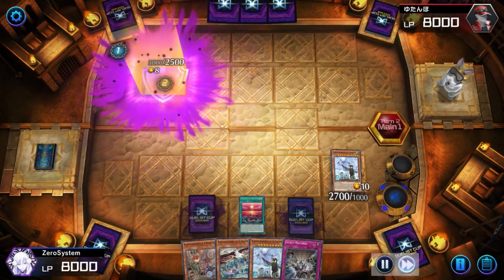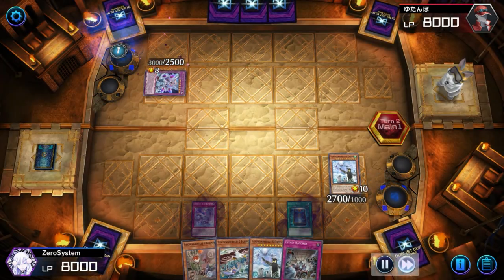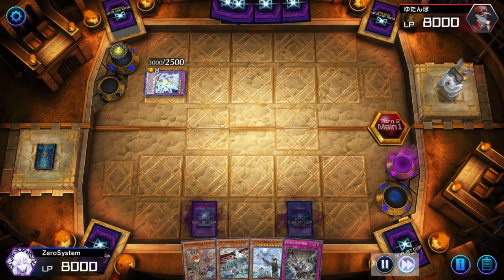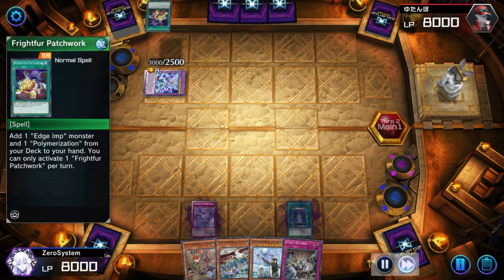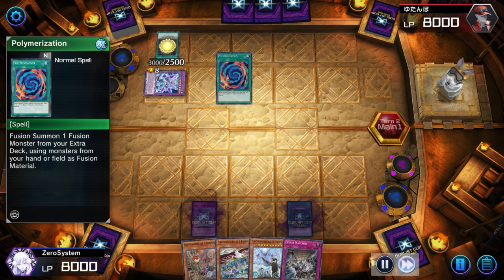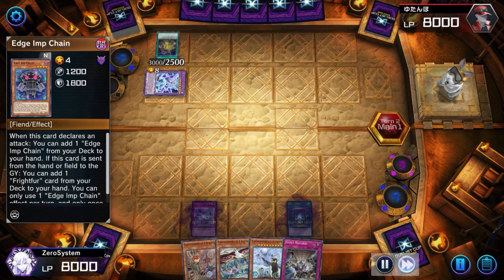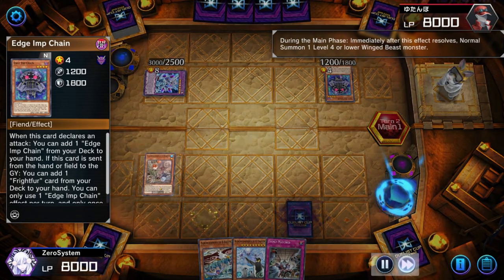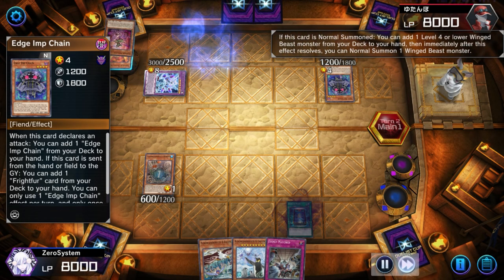However, the opponent reveals they're on Branded and has a Stradal package. Dumping Stradal Dragon, they're able to pop Unexplored Winds with Lubelion, dump the Edge Imp, and then bring up Mirror Jade. Mirror Jade dumps Alveon to banish the Empen, and then they get the Rite first search off of Edge Imp to get another Poly and another Edge Imp to hand, and then they summon Edge Imp.